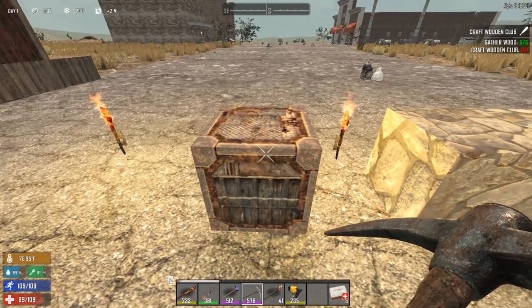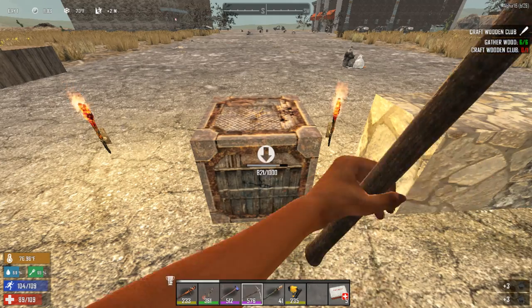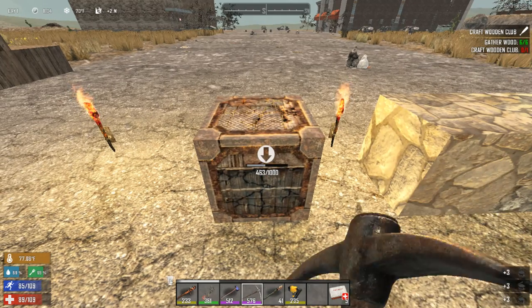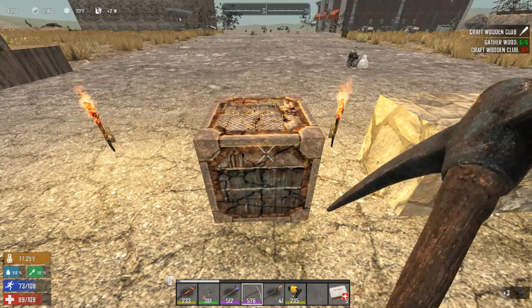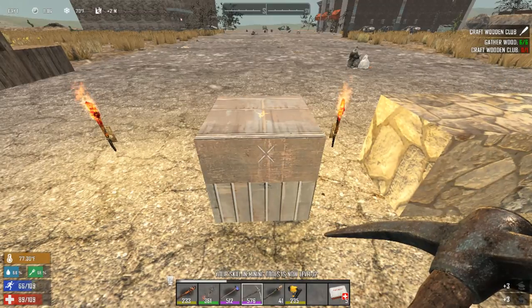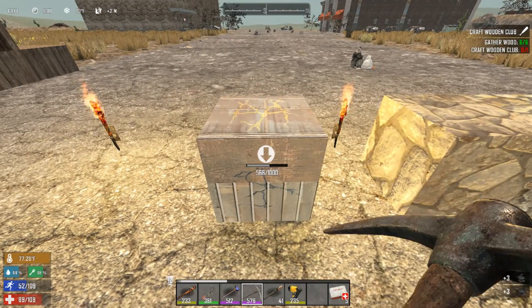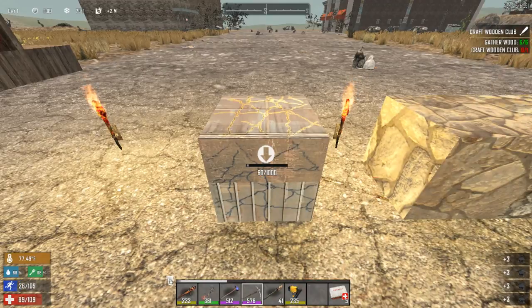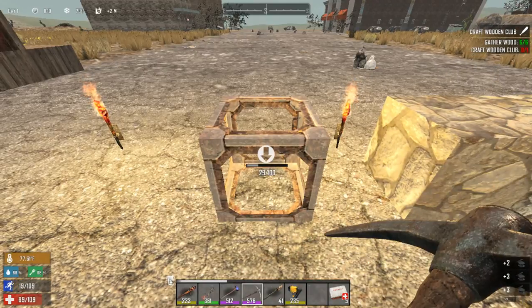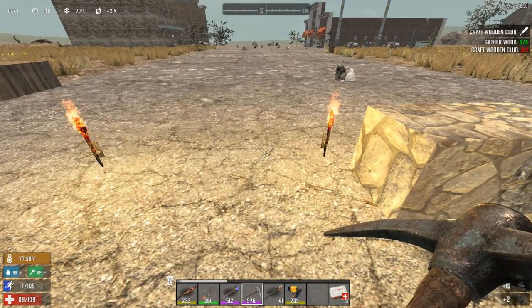When upgraded with metal, the first layer has 1,000 health — this is upgrading all the way of course — and the second layer has 1,000 health, and the third layer has 100 health, so a total of 2,100.